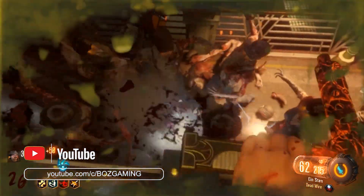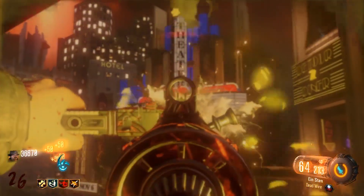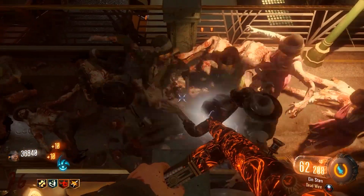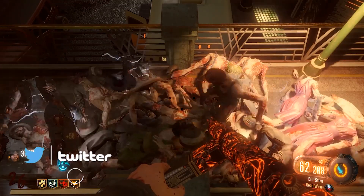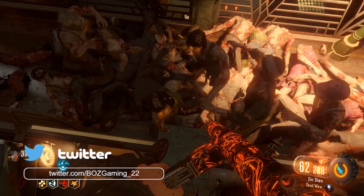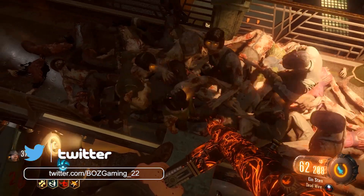One more pro tip before I end the video, just for all of you that stuck all the way to the end. Once you have a ton of points and you're ready to end the match, go ahead and just buy random wall weapons to waste all of your points. This will get you an absolute ton of Liquid Divinium, and then you can just close the app or leave the game.